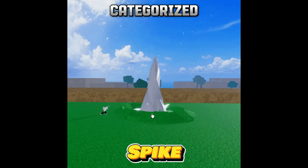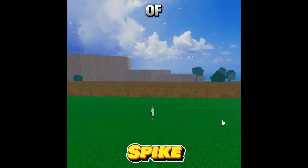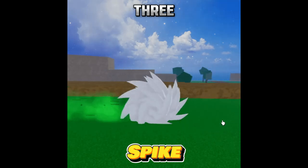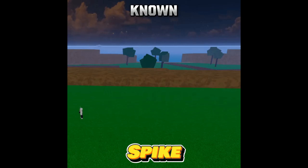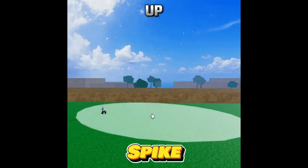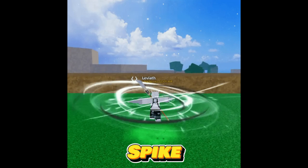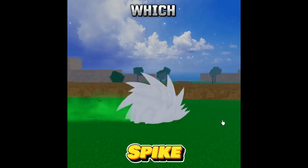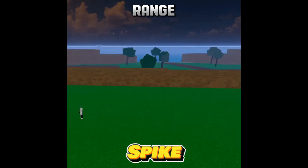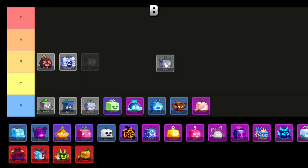The Spike Fruit is categorized as a common natural type Blox Fruit, and it can be acquired for a cost of 180,000 money or 380 Robux from the Blox Fruit dealer. Known for its effectiveness in leveling up and featuring considerable area of effect, it stands out in terms of utility. However, it's worth noting that this Fruit cannot be awakened, which places it in the mid-tier range. As a result, I'm placing Spike Fruit in the B tier.